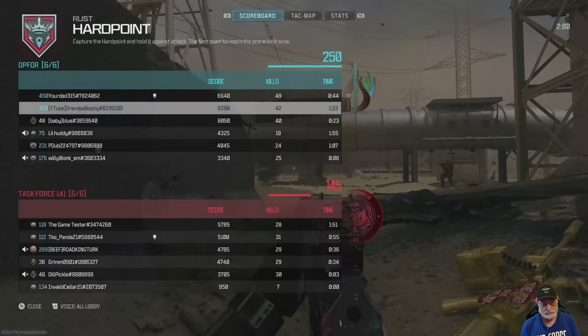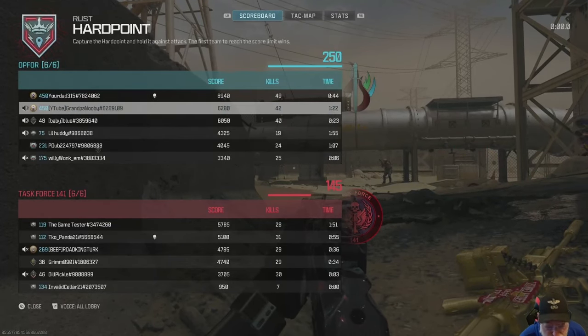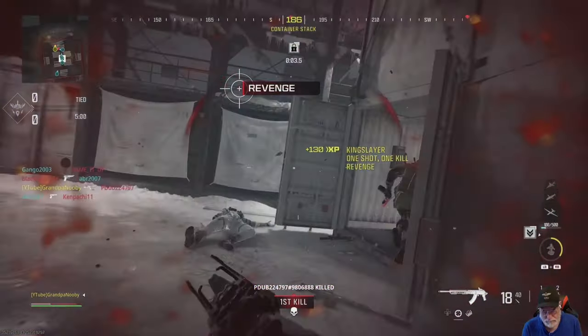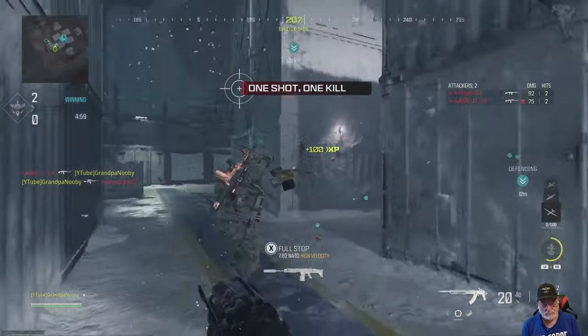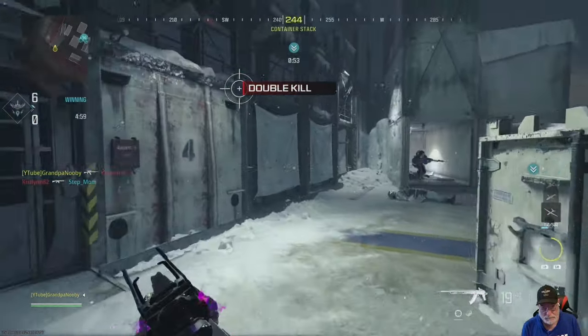I don't think the ADS, even though it's a full frame plus slower, affects it that much — because there are things you can do with the configuration and attachments that somewhat make it a much faster aim-down-sight speed. In my opinion, Shipment is the great test of versatility for a sniper rifle.